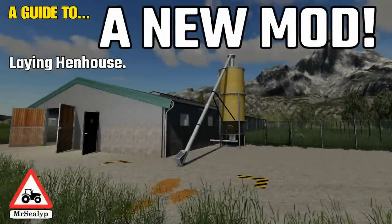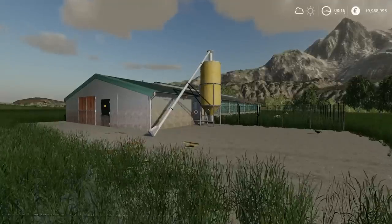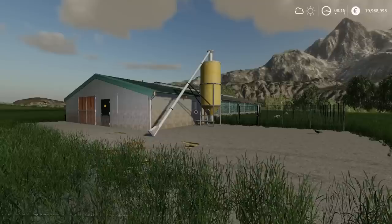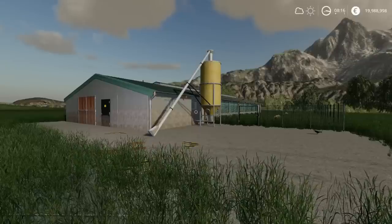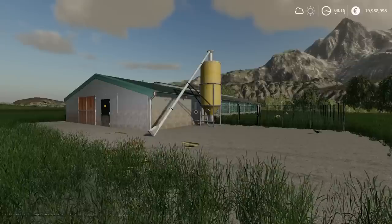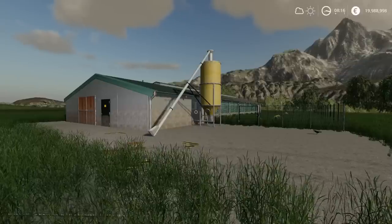Welcome to a guide to a new mod on Farming Simulator 19 with me, Mr. Searly P. This is the Laying Hen House. Only one mod to review today — this is yesterday's mod. I'm away on holiday, so I unfortunately missed the Ursus tractor and the slurry tank from the day before. But this is the one that came out yesterday, so I'm reviewing it first this morning. This is by Merkter-Gönbauer.